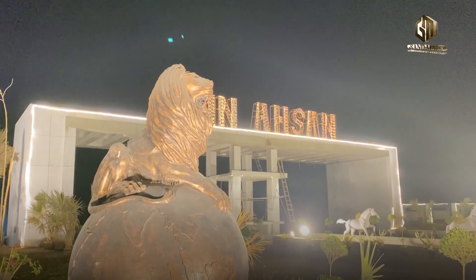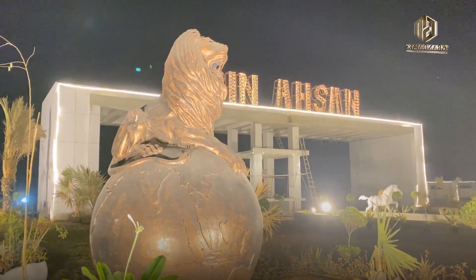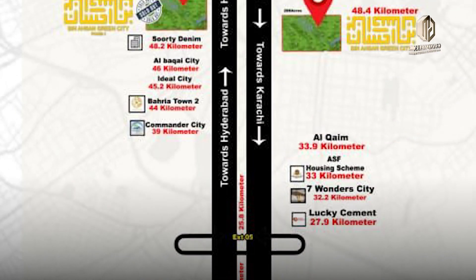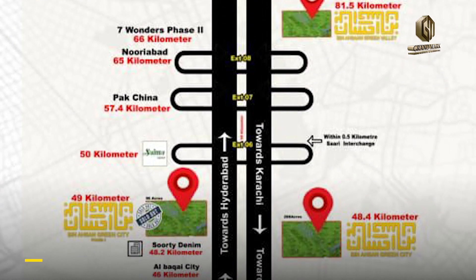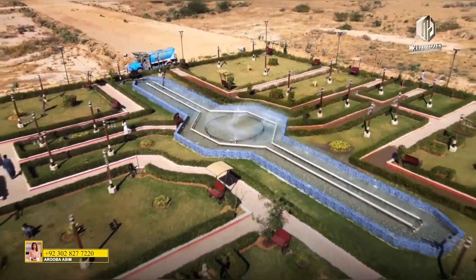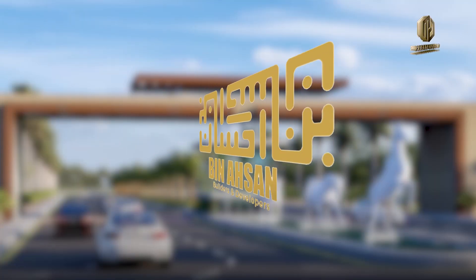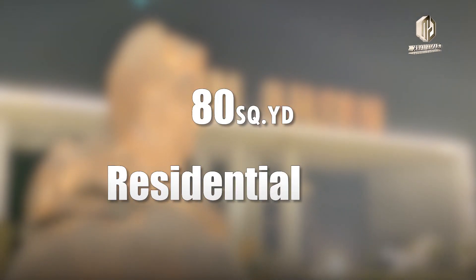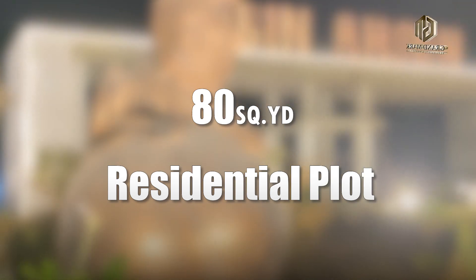The next option is Bin Ehsan Builders and Developers — Bin Ehsan Green Valley — which is located in front of the Seven Wonder City Phase 2. In Seven Wonder City Phase 2, the resale is already available. In front of it, Bin Ehsan Green Valley's Inclive Block has recently launched. Around 80% of plots are in the most affordable market, which means it is better for investment.